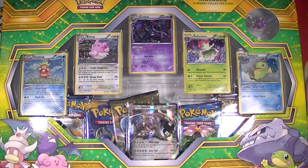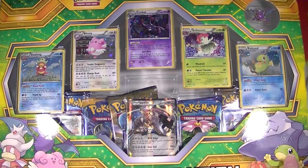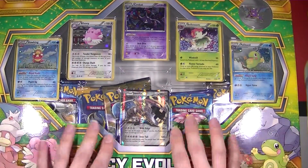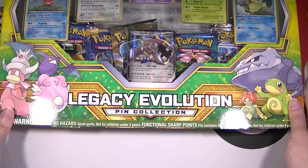Hey Pokemon Masters, it's PokeTCGChick here, back again with another Pokemon TCG opening video. In today's video, we will be taking a bit of a break from all of the booster pack madness and we will be opening up a bit of a different type of product. There are still boosters inside, but it's a box — it is the Legacy Evolution Pin Collection.